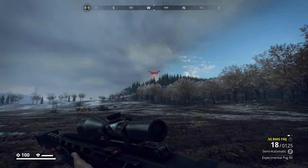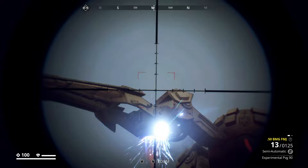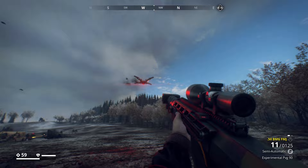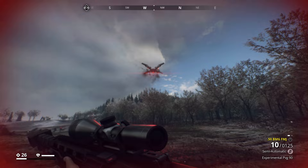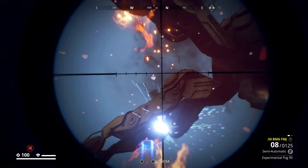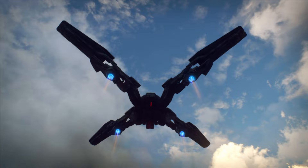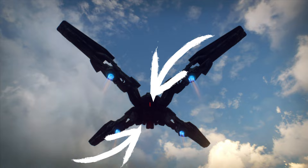You might be tempted to go for the glowing weak spots — the thrusters on these guys. They're not a bad choice because if you can take down all four, it's pretty much a guaranteed kill on any Firebird. But the problem is that they're a very small component to hit, and it can be difficult to lead shots accurately on them, so you can waste a bit of ammo going after them. Also, whenever you destroy one the machine staggers quite heavily, which can make follow-up shots equally hard. You can have a lot of fun picking these guys apart, but primarily aim for the eyes and the fuel canisters and you'll have an easy fight against them every single time.